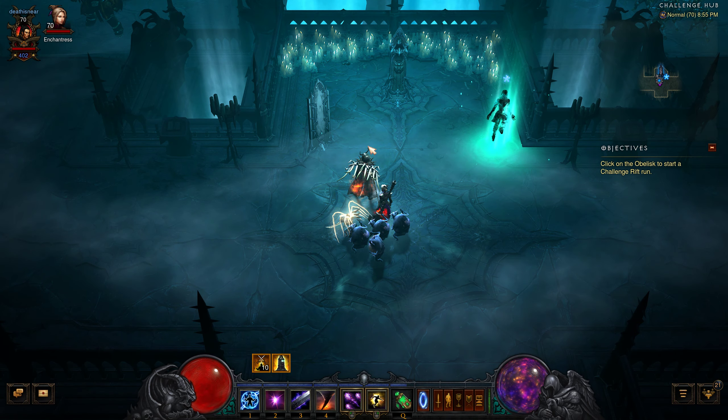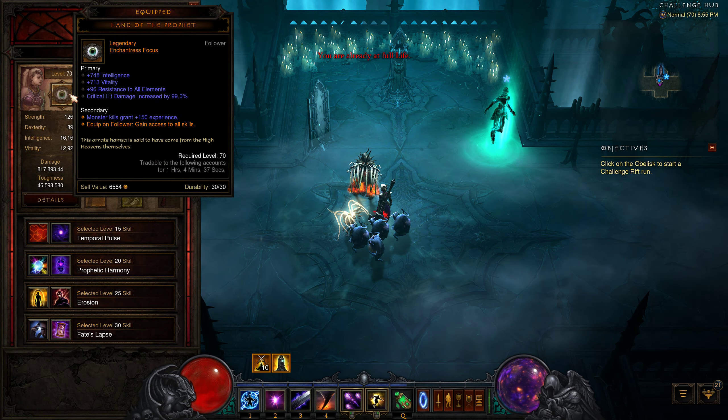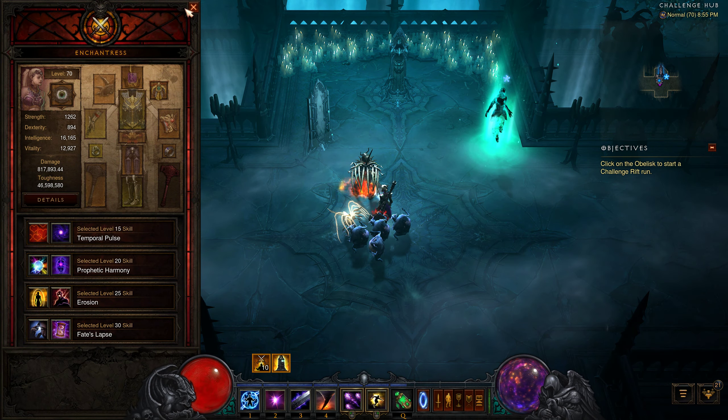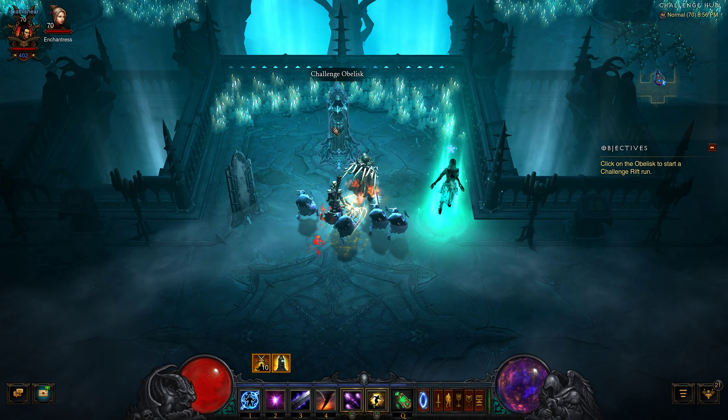We have nothing in the cube. They had nothing with an altar to help me out. Again, access to all skills. Has the little guys to explode and can do some damage on the end guys. So 402 Paragon. Let's jump in and see.